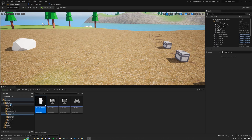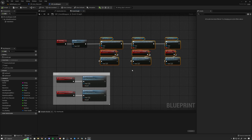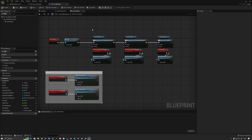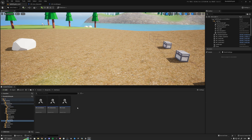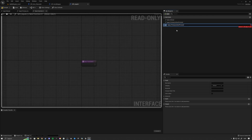Next, I want to go to our core weapon — actors, weapons, then core weapon. Right now we have everything set up using dispatchers, and I want to replace that logic and make it simpler by running everything off actual interface events. So we're going to remove all of that dispatcher logic, remove the handle reload, hit compile and save, then go to our interface folder, right-click, go to blueprints, blueprint interface, type in BPI underscore inputs and open it up.